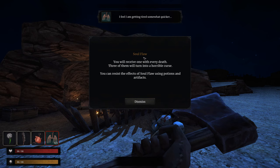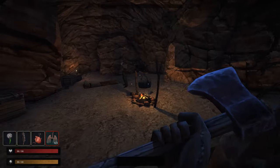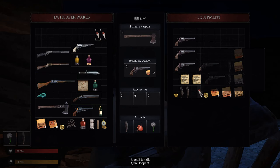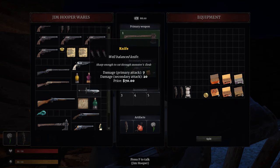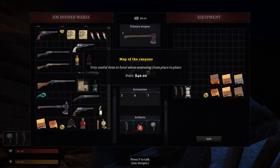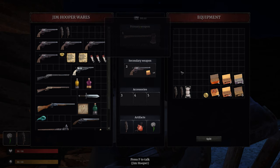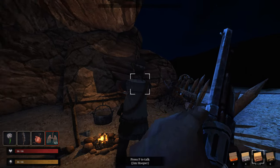I died. Soul floor — you have received one with every death. Three of them will turn you into a horrible curse. You can resist the effects of soul floor using potions and artifacts. Big negatives to dying. I did keep my loot though. I can sell some stuff to this guy — we drag items into him to sell. We've got 48 dollars. I could get the knife maybe, but the axe is probably better. There's a map of the canyons — a very useful item. I'll save my money for now. I've sold all those pistols after emptying the ammo out, keeping just the one pistol, which doesn't seem to have durability.